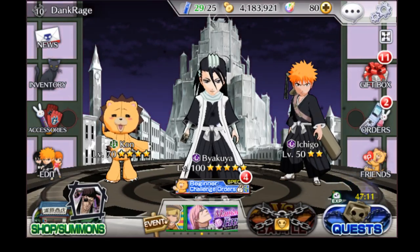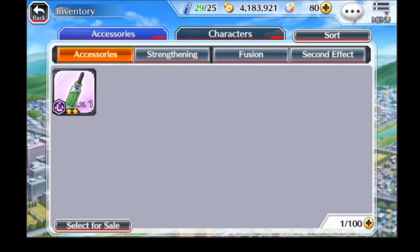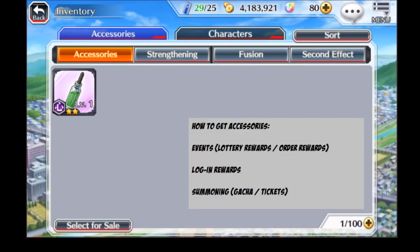What's up guys, Dank back again. Today we're going to be talking about the inventory portion of the home screen. Starting off, we're going to hit the accessories. Like the last video, I'll gloss over just a few things I touched on earlier. There are a few ways to get accessories, the main ones being events and login rewards.